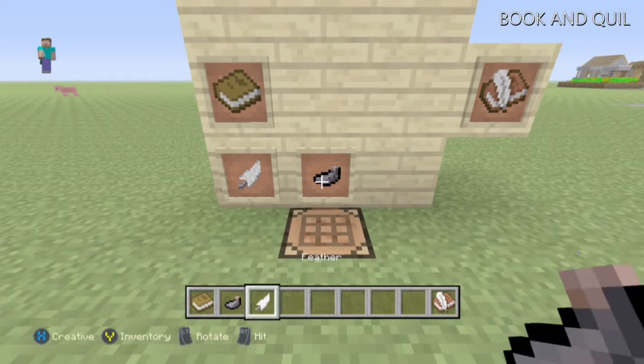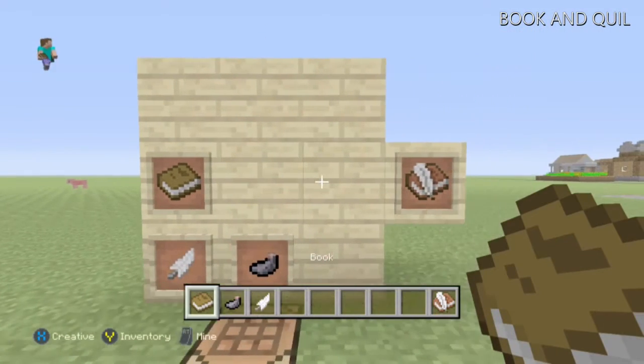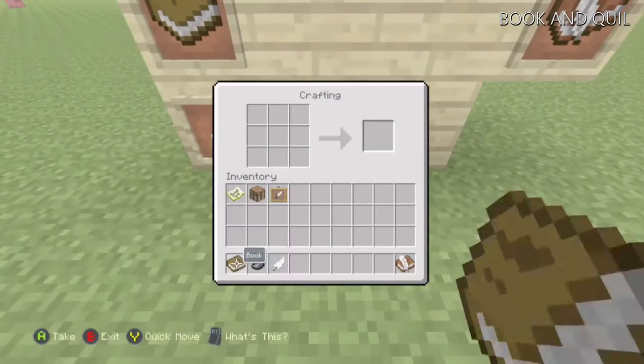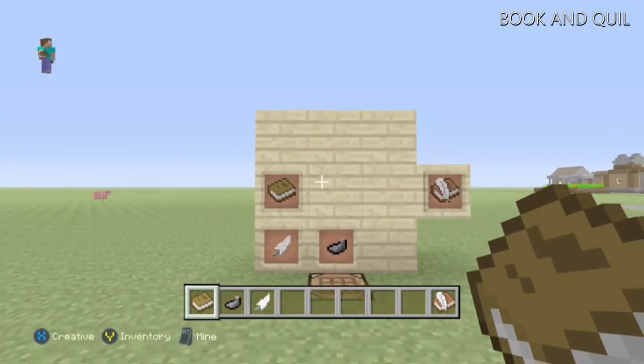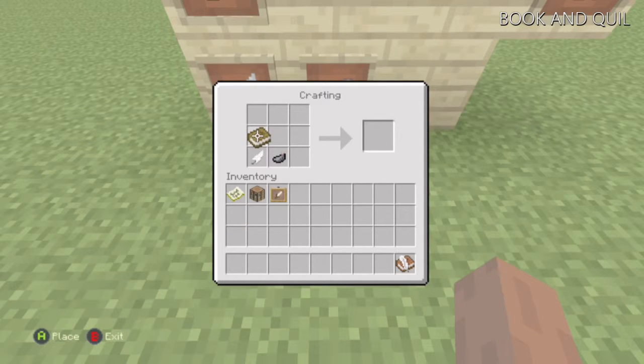If you've got automatic crafting, you don't have to put it in yourself — you just get the items and put them in. If you're in manual crafting, you can put it in any order, and there are a lot of orders you can use.